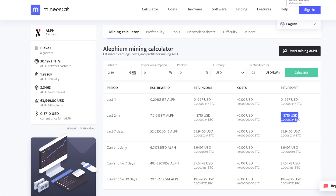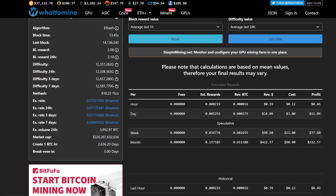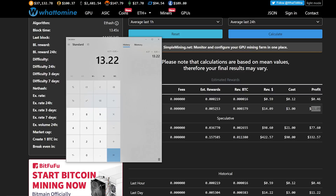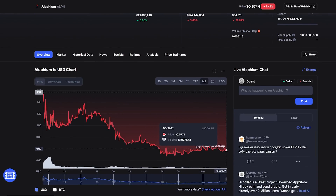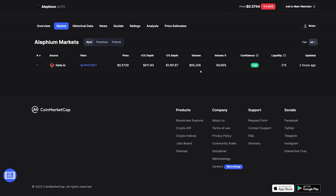Now if I were to just mine Ethereum on these 3070 Tis — normally about 360 megahash, 1250 watts at the wall — hitting calculate shows about $11.09 per day. Comparing that to our Alethium plus Ethereum dual mining at $13.22, that's about a two dollar difference per day, which is a pretty big difference as of now. Alethium is a pretty new coin, ranked 4,642 by market cap, so there's not much volume or liquidity.